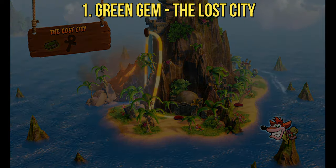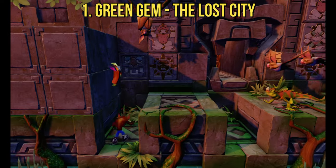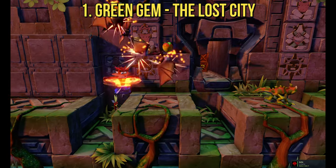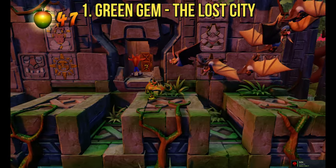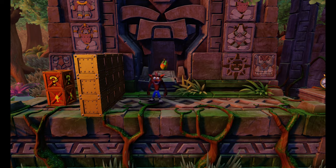The first colored gem we have access to is the Emerald in the Lost City, which is the course unlocked after beating Ripper Roo. The key to this level is great patience. Take your time and you will be okay. For this segment, we're going to switch to some live commentary as I play the level.